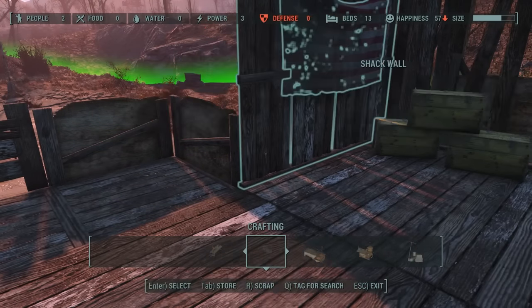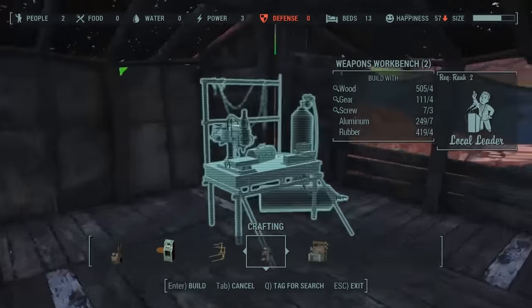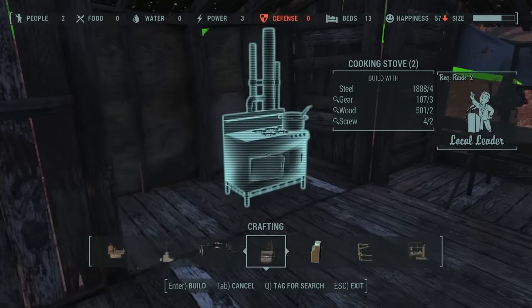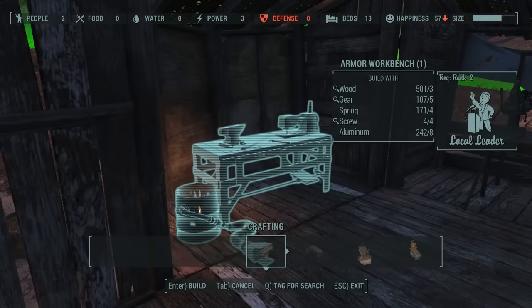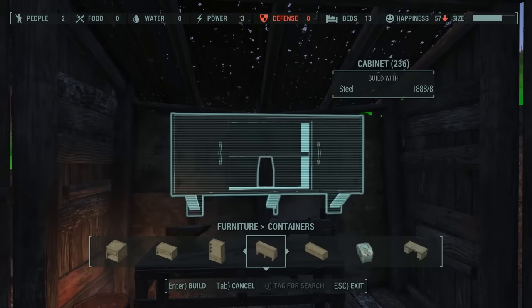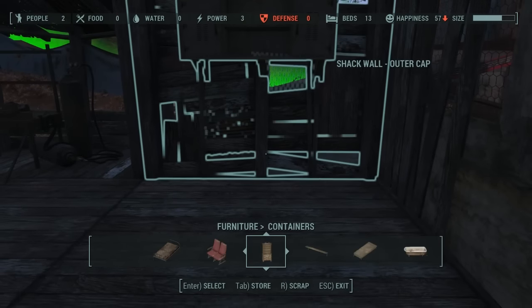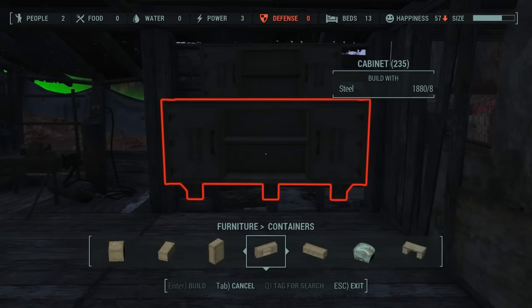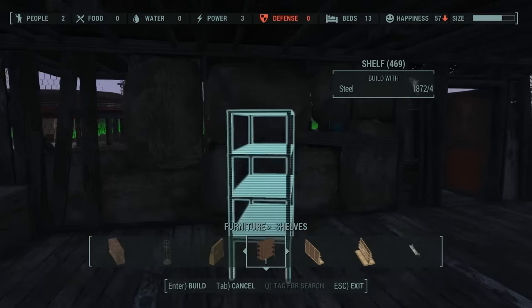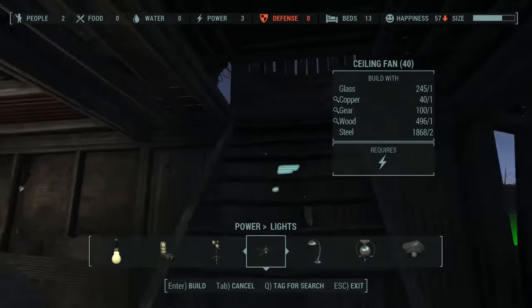There's also a really useful AutoHotkey script you can get for the console commands - I'll put that in the description. I'm now putting in the crafting areas: an armor workbench and a weapons workbench. This is going to be my work area when I come back from exploring. I want plenty of storage - when you've been out in the wastelands you've got loads of stuff to sort into different chests: melee weapons, weapons to break down, all different kinds.